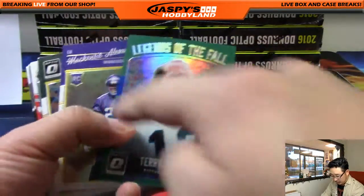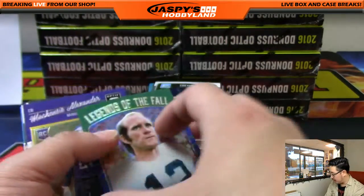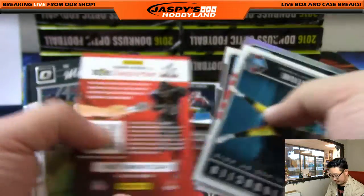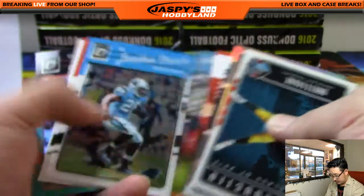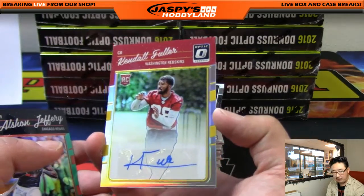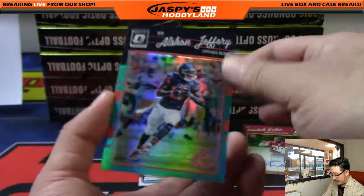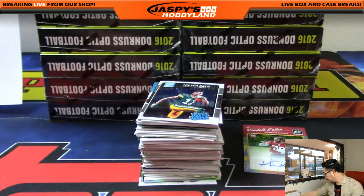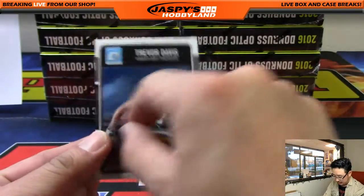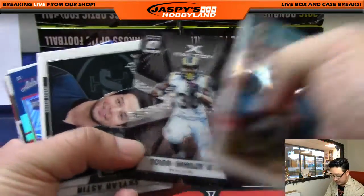Dez Bryant leads us off — Legends of the Fall, blue parallel, 149 out of 149. Terry Bradshaw, who got into it with Mike Tomlin recently. Kendall Fuller, 87 out of 99 — rookie autograph for Doug and the Redskins. New guy mojo right there. Alshon Jeffrey, 266 out of 299 aqua for the Bears. That Hunter Henry would look like this rated rookie right here, just with the autograph.